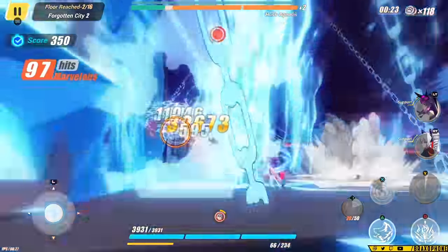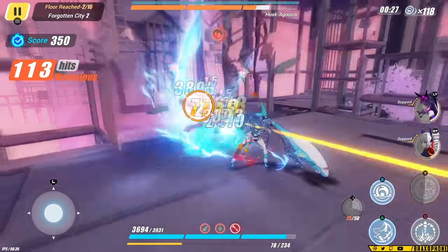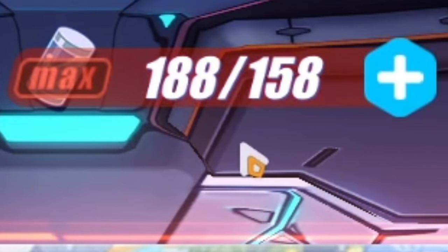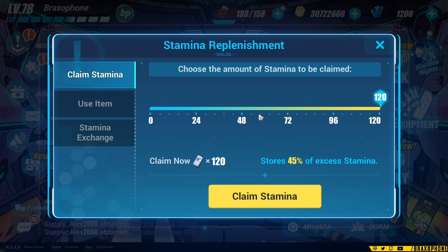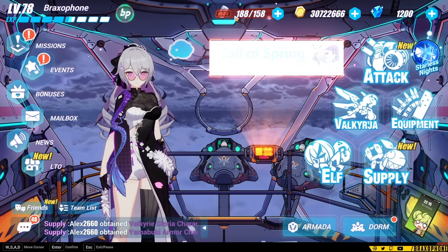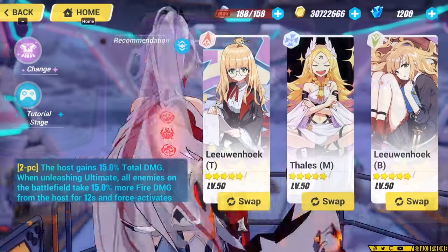First off, if you're super new, I just want to quickly break down some words we're going to be using a lot and some things that you may know from other games that transfer over. The first thing is stamina, which is essentially just a resource that you use to play the game. It's similar to Resin in Genshin Impact. Almost every mobile game has it. Generally speaking, you're not going to run into stamina problems at the start of the game because they give you a ton of stamina regenerating items, but in late game you might be more limited.